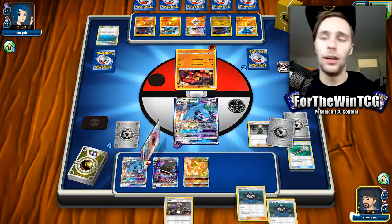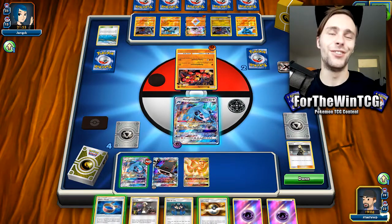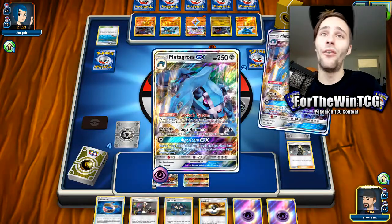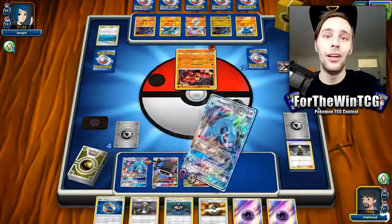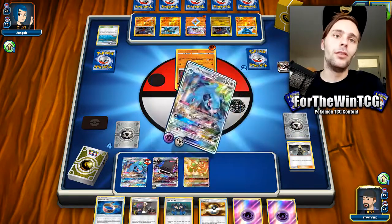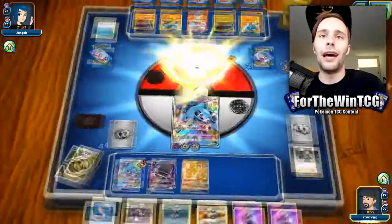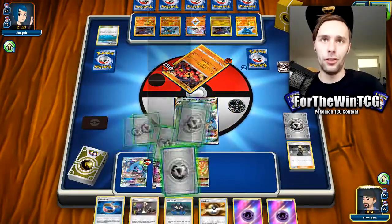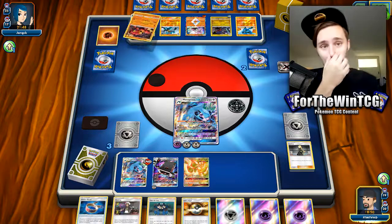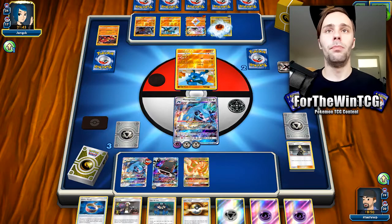I'm going to Field Blower now to thin and guarantee the Max Potion, because they've got a Guzma play next turn if we don't get it. To be fair, they've pretty much got game if they have Guzma and energy anyway — it's not much of a difference. We got a Cynthia — fingers crossed we hit a Max Potion. We don't. Just full on oof. We just have to hope they don't have it, but the odds are really high because they have Lucario GX. We may have just lost a bit too soon to that Garchomp.